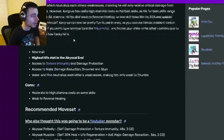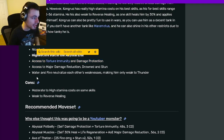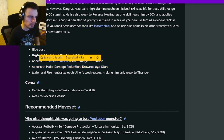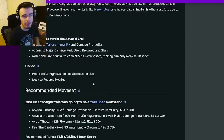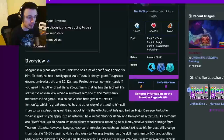Going over his pros and cons: he has a nice trait, a really high life stat, and access to Torture Immunity and Damage Protection, which are great for a tank. He also has access to major Damage Reduction, Drowned, and Stun. He has Water and Fire elements which neutralize each other's weaknesses, making him only weak to Thunder. His cons are moderate to high stamina costs and a weakness to Reverse Healing, though not many monsters use Reverse Healing nowadays.